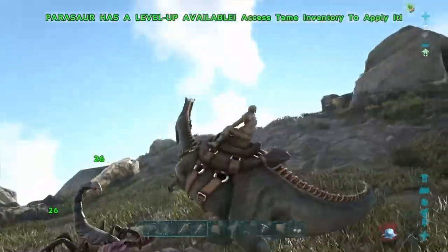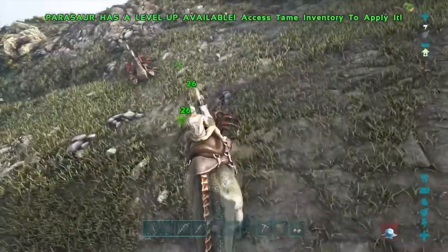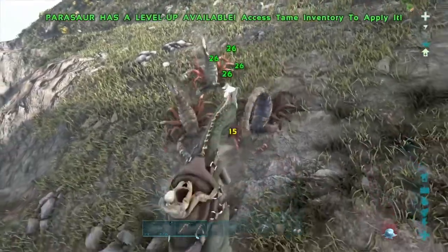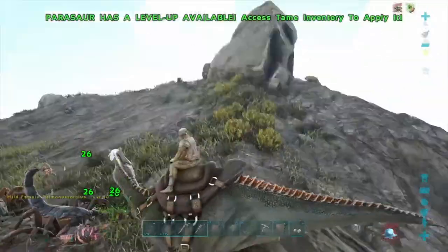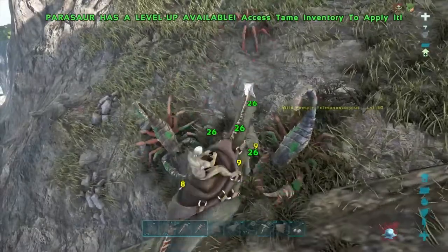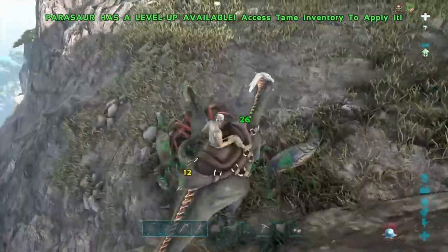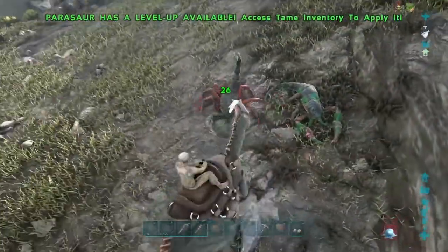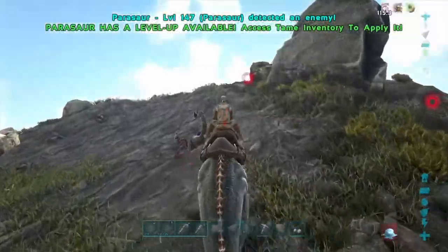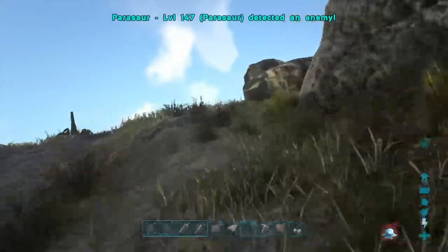We're almost to the top. Just gotta kill these scorpions — it doesn't look like there's anything too dangerous, luckily. So we'll go ahead and throw down our little wooden base. It's gonna be quite difficult getting resources from below up here, but we'll have plenty of the good resources like metal and crystal right at our front door. I keep wanting to use my spyglass that I don't have. There's a kitty.